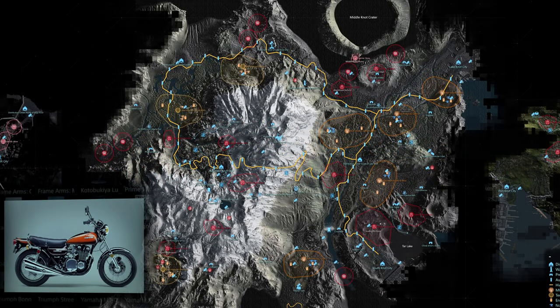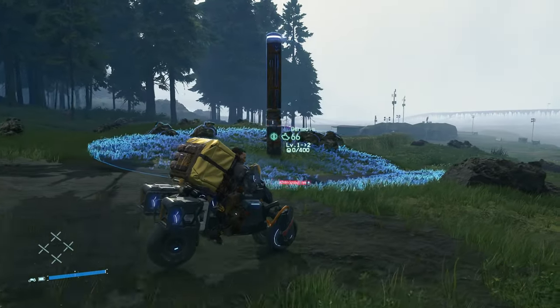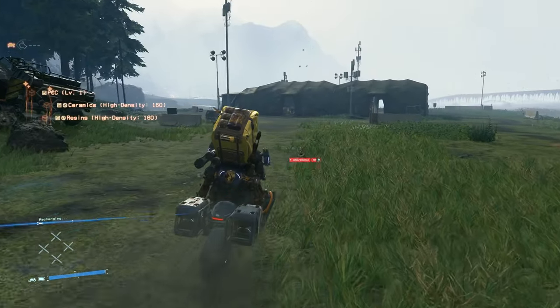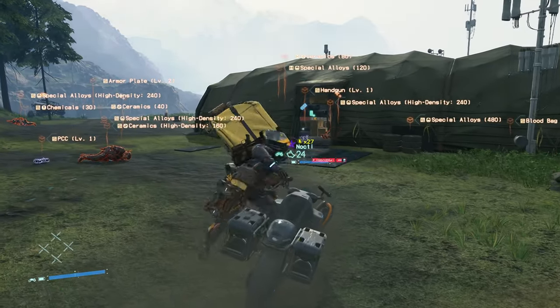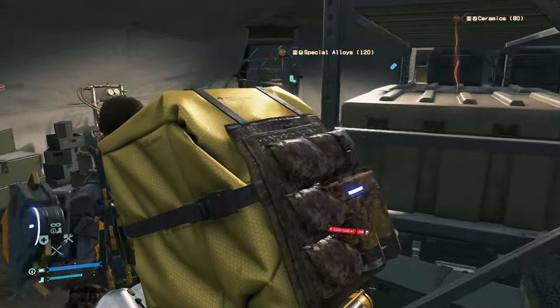The 40th memory chip is the Kawasaki Z1 memory chip, found in another terrorist camp — this time the one south of the distribution center north of Mountain Knot City, or the terrorist camp between Mountain Knot and the distro center of the mountain area. There are two tents in this camp, so it's actually the northernmost tent where the memory chip is inside. Once you make it to this tent, you'll be looking for a red toolbox that the memory chip is sitting on top of.